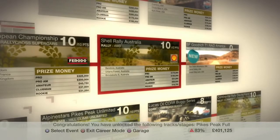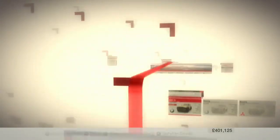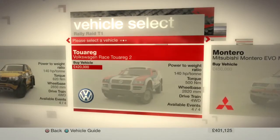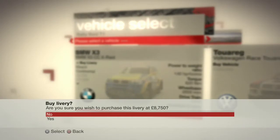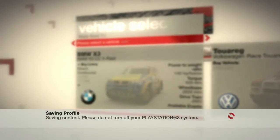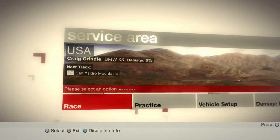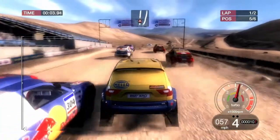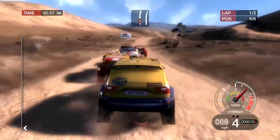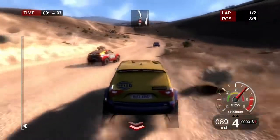Next up, what we're going to do is Rally Raid — we're going for T1. We can't afford the Mitsubishi, so we're going back with the BMW taking the Hella Racing livery. We are starting off with the San Ysidro Mountains for this one.